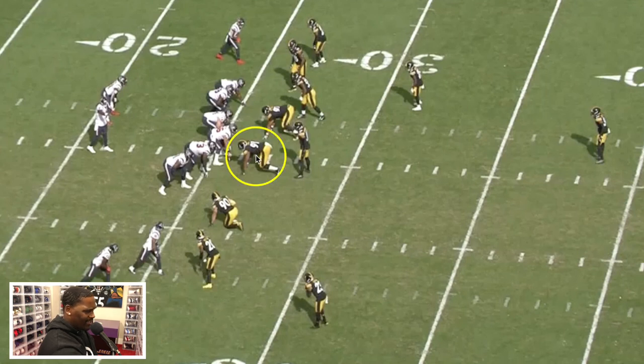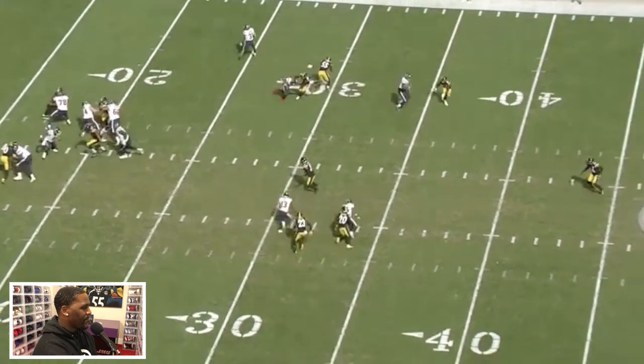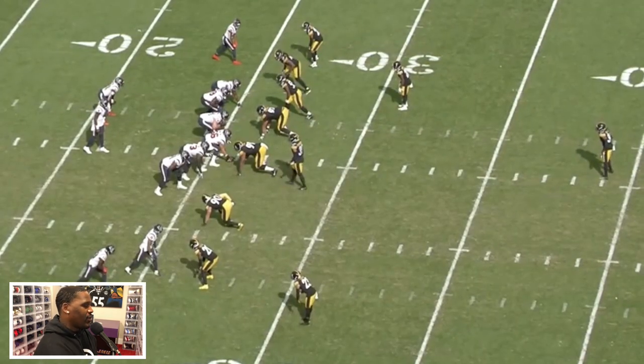Right here on this play, he looks like he's in a shade technique. From a coverage standpoint, this is third down — they're playing cover one, but they're using Minka as your low rat defender slash spy on Deshaun Watson. When you're playing against a mobile quarterback like Watson, you don't like to play a lot of man because if no one's watching him, these quarterbacks can pull the ball down and run 10-15 yards before anyone sees them.